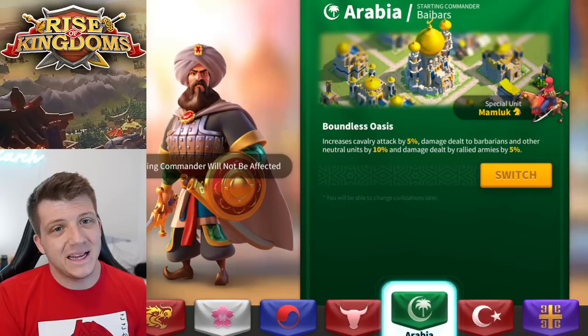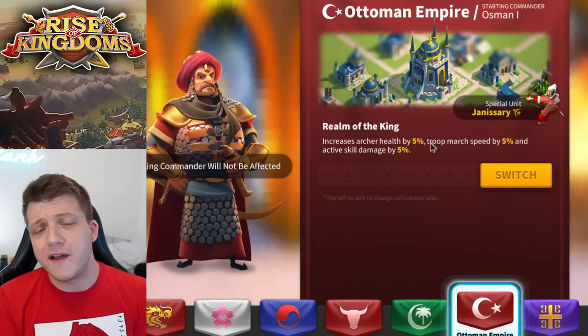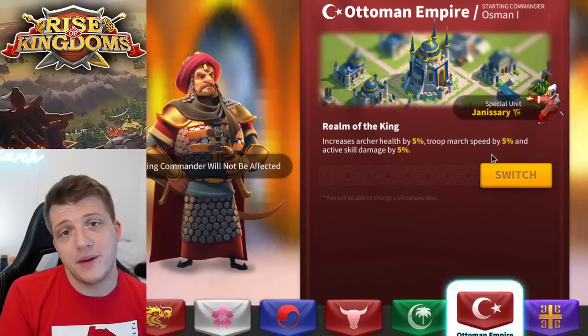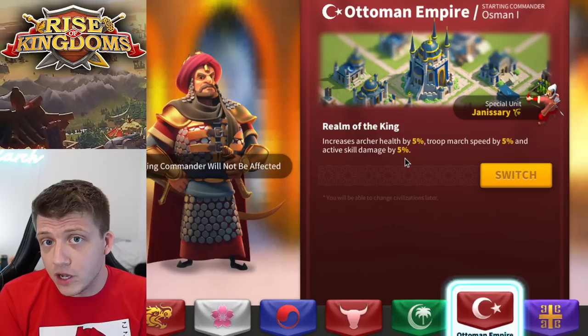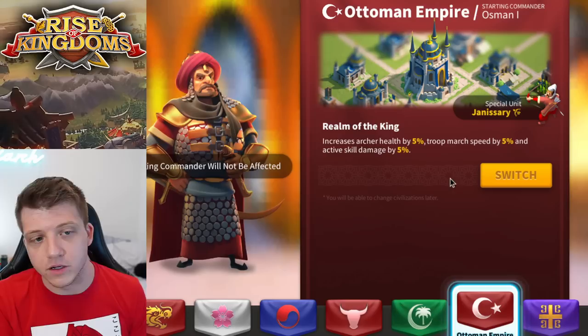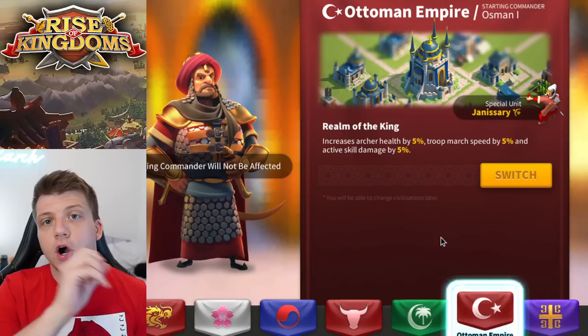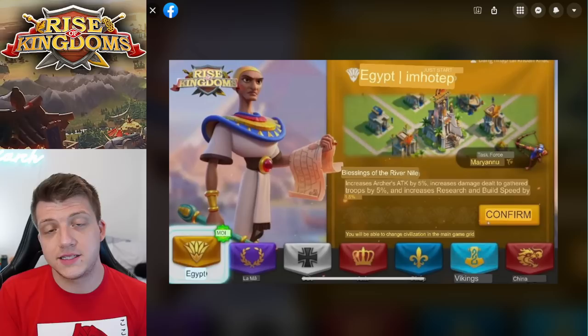The next question is how Egypt compares to Ottoman. The Ottoman Empire is very strong — 5% archer health is way better than archer attack, and 5% march speed is way better than the 1.5% research and building speed from Egypt. The 5% skill damage isn't as good as 5% rally damage in rally scenarios, but in open field fighting Egypt's rally damage does nothing, whereas Ottoman's skill damage helps in both rallies and open field. So if you're focused on open field with archers, Ottoman is the way to go. If you're an archer player who focuses on rallying, Egypt is probably the new best civilization for you.